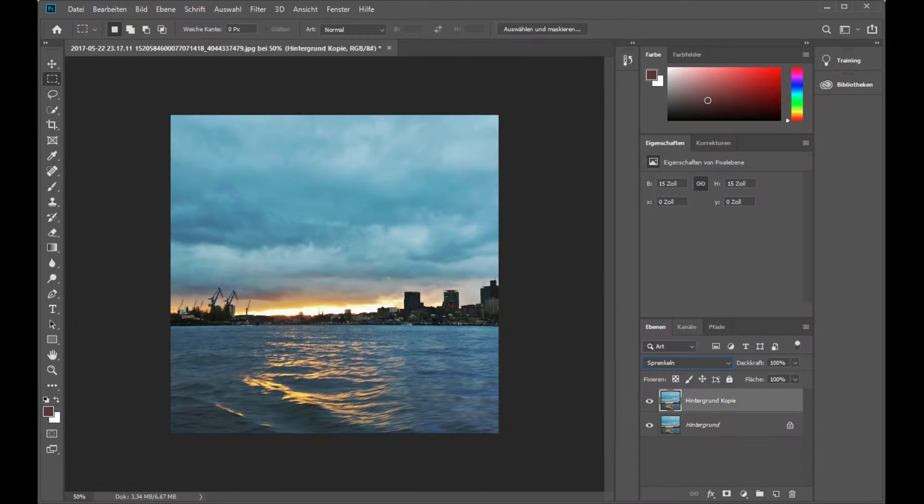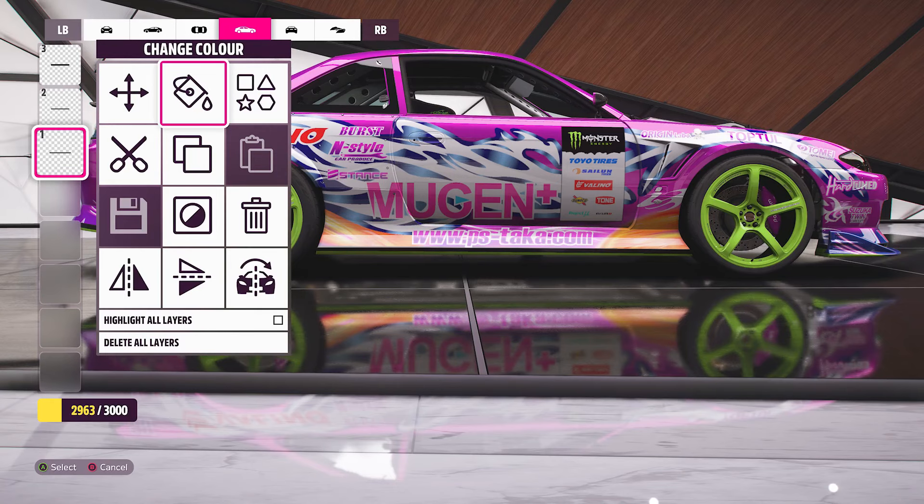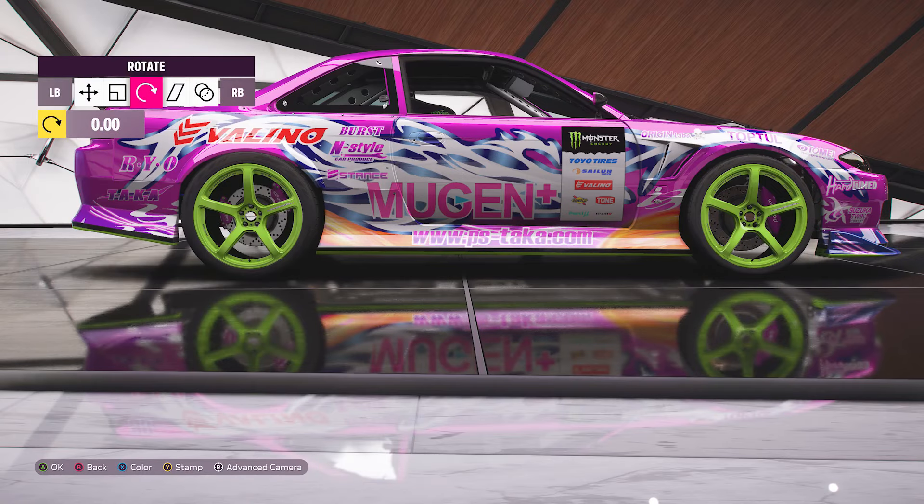For comparison, this is Photoshop. And this is FH5. So Playground, I know you just want to hype up and advertise the game, but even my stupid-ass microwave has more options than this. Also, changing the editor from a horizontal layout to a vertical layout was rather stupid, and makes it even worse than the FH4 editor.